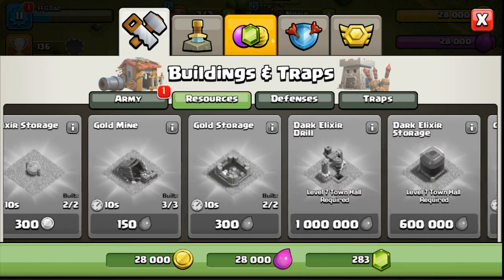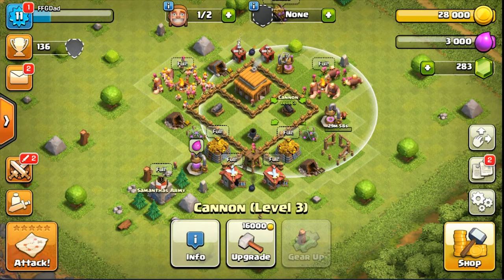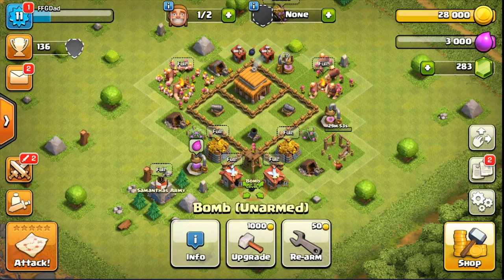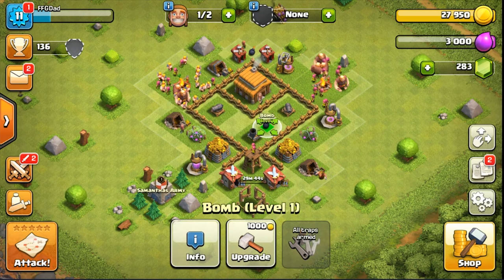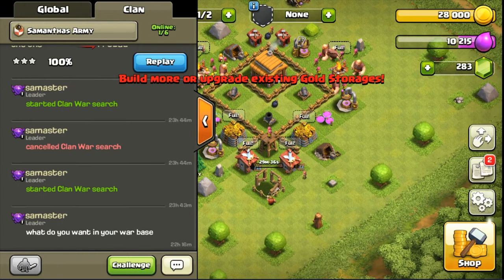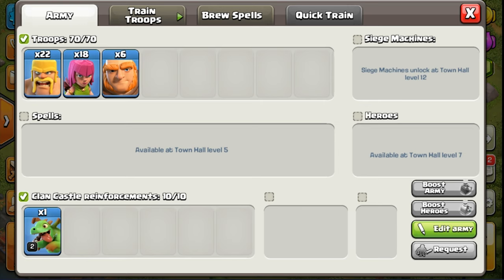Shop. Defenses. Resources. Army. Got it. Why not? It's not in the circle anymore. I'll have to figure out what to do with that. Rearm. Because that looks all symmetrical. Let's take these guys to the arm. I should have clan castle troops. I gotta look. Yeah, I have a baby dragon.